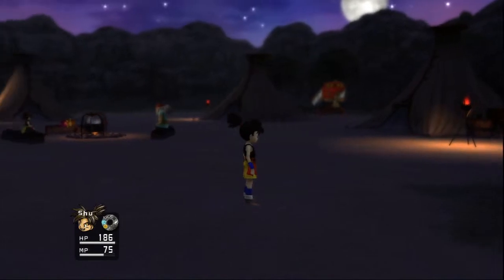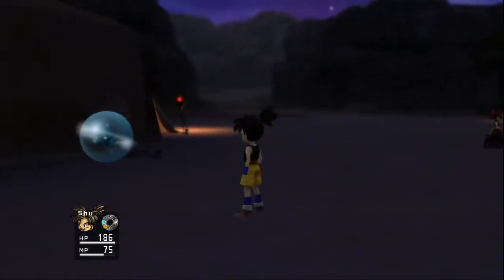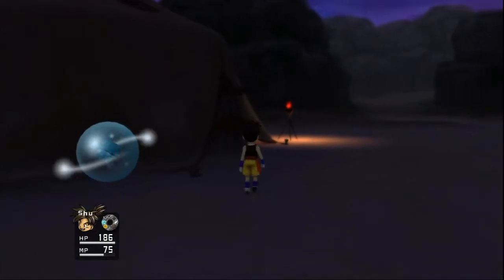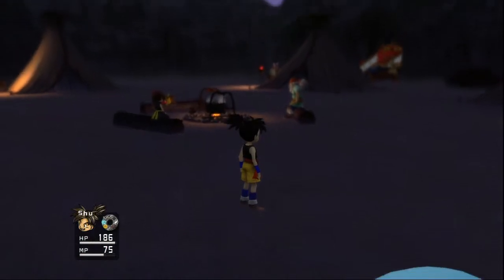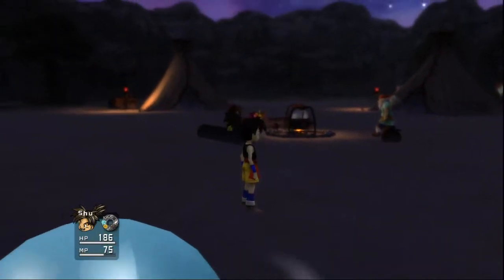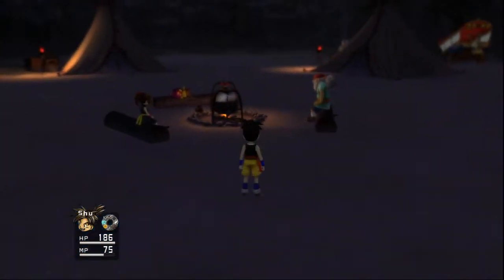After talking to everybody here, the requirement for moving on was to go into Jiro's tent right here and talk to him and his parents, and now we get to go talk to the campfire, and that will advance the story in case you were forgetting how to do such items. Let's just get talking here.